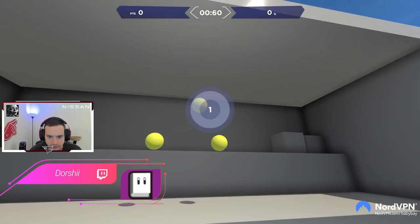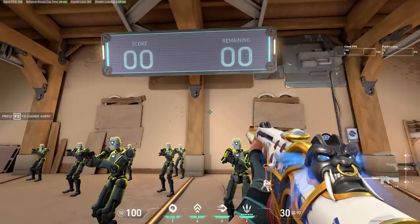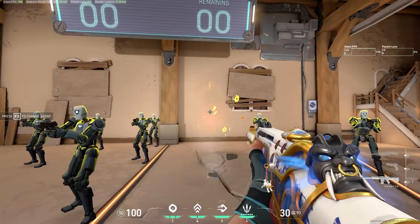Unfortunately, not all of us have been gifted with insane mechanics to just flick onto the head of any opponent that appears on our screen, so having consistent techniques that lower the amount of work needed to find easy headshots is invaluable for us average humans. We all know the classic advice like 'just aim at head level,' but a great player will also know when to break some of these rules to find advantages that other players would not capitalize on.